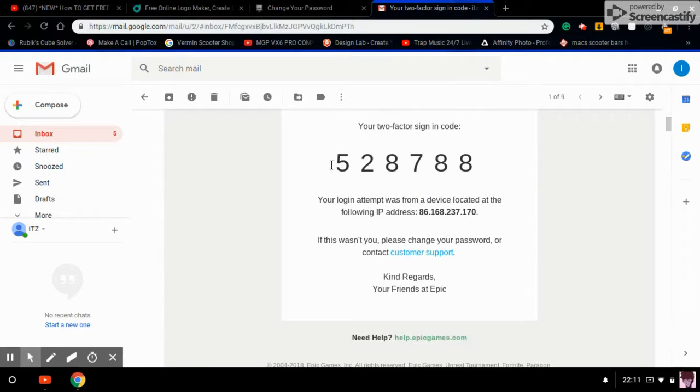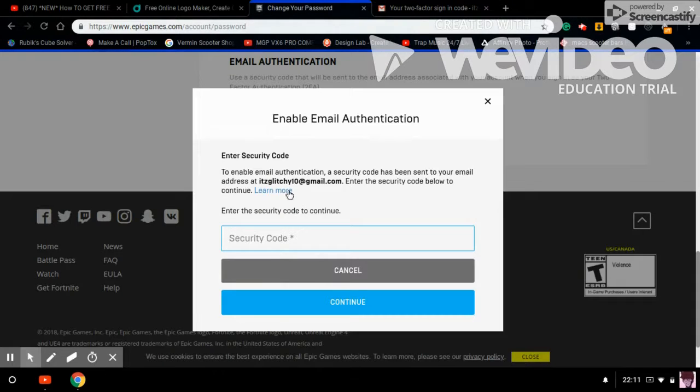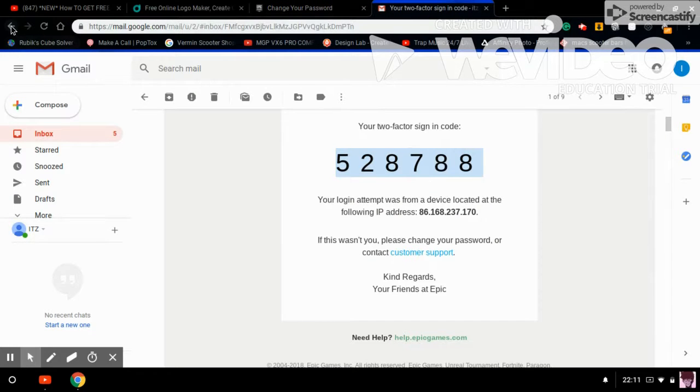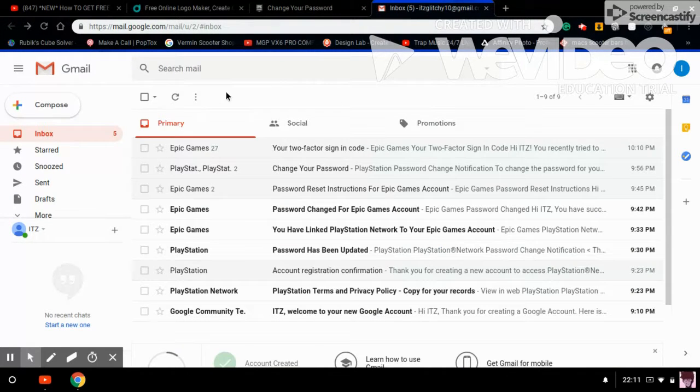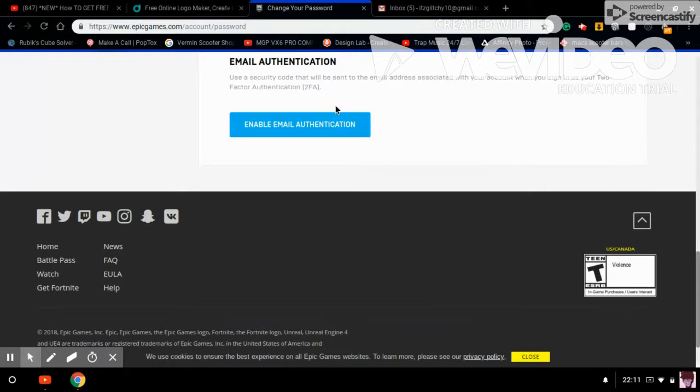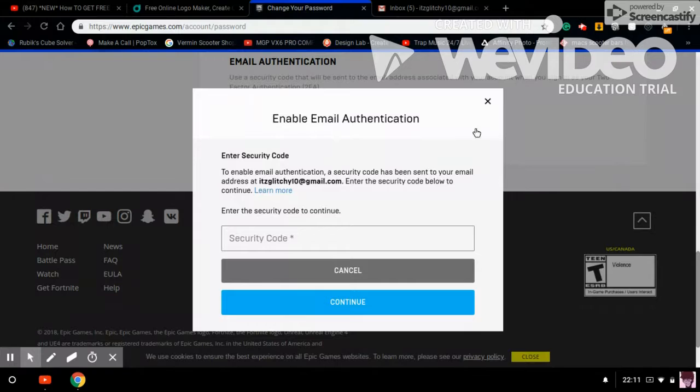Okay. As you can see, that's the code. Copy it — Control-C — and paste it with Control-V. Continue. It took a little bit too long; I didn't even notice it was there. So that was my fault. All you need to do from there is cancel and then click again.